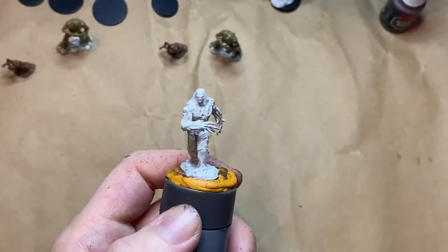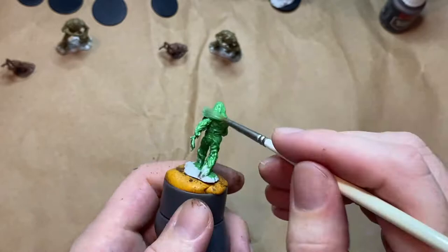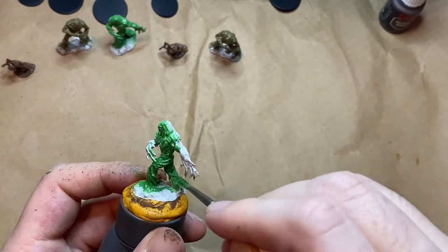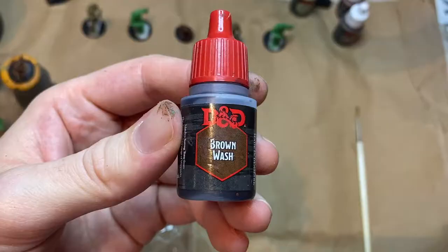Now I'm going in on the Vine Blights with just the Tree Ant Green. These are also a medium plant and are a half challenge rating or 100 XP. Like the Twig Blights they have false appearance, meaning they're indistinguishable from tangled vines if they remain motionless. They have a constrict action which is +4 to hit and does 2d6+2 bludgeoning damage, and can grapple a creature if they don't make a DC 12 strength check. They also have an entangling action where they can create difficult terrain that restrains PCs.